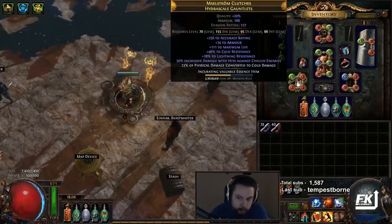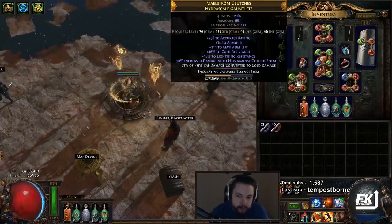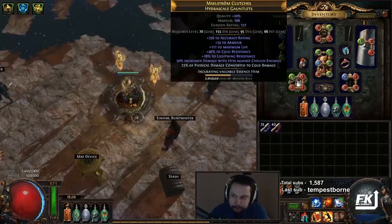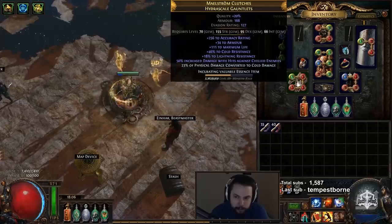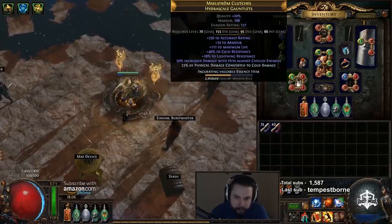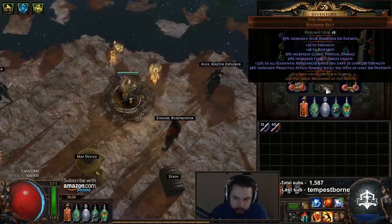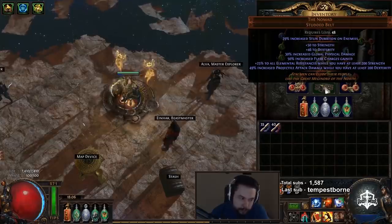You can get a pair where you've got an open prefix and craft physical damage converted to cold. Do keep in mind that if your Watcher's Eye is low rolled, you're probably going to have to divine it. Mine has like 101 conversion, but you can end up in a situation where with a crappy Watcher's Eye you're going to need the gloves to be maxed out.